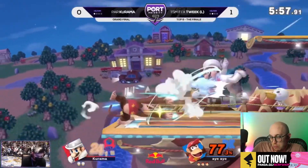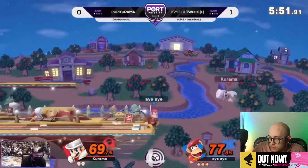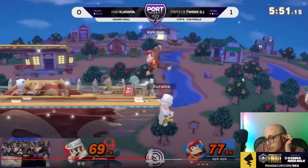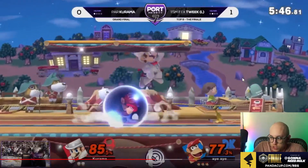Sometimes people don't shield randomly against obvious aerials, but he does do monkey flip a lot so it's hard to say. And then he's just ready — look at that pressure. He tries to do the Z-drop down air and then is automatically ready for the roll, so he dashes over because it avoids get-up attack and ledge hop aerial, and then just up tilts. So, so good by Tweak.